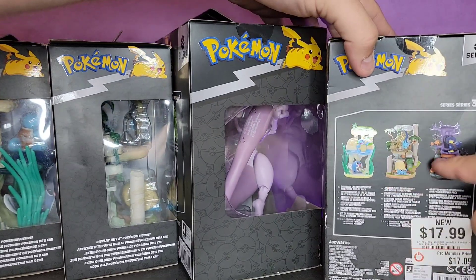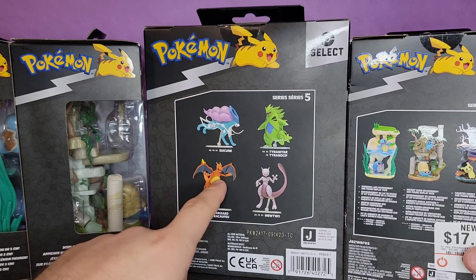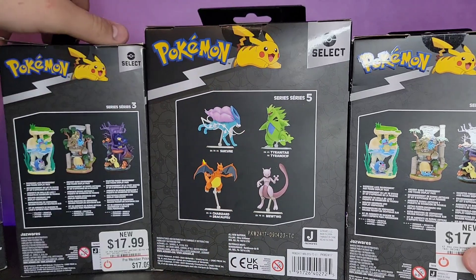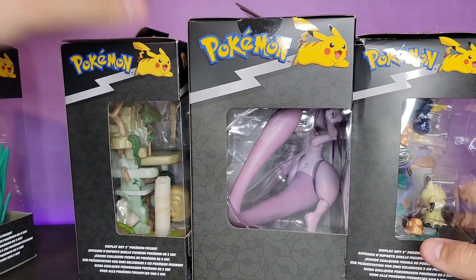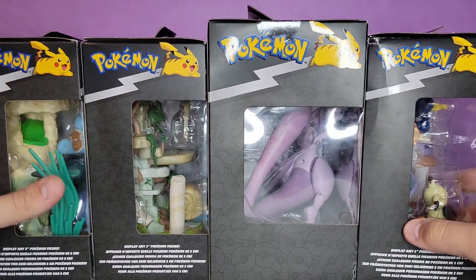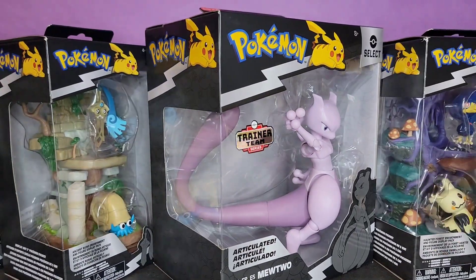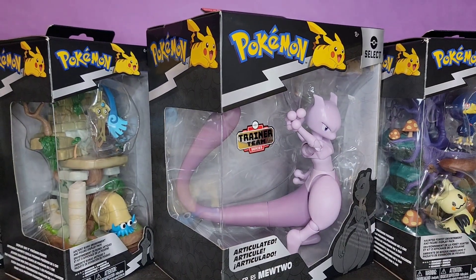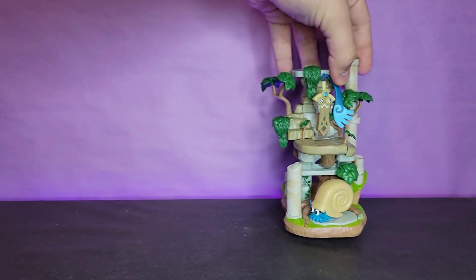As you can see on the back of all these boxes, it's just showing the other three. I've reviewed all three of those figures at this point, so go check out those videos if you haven't already. Here's the barcode for Mewtwo if you're looking for it.